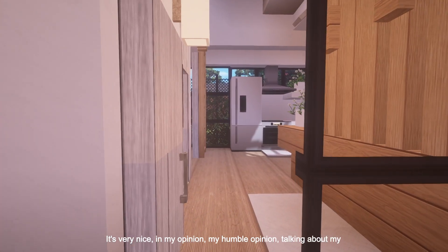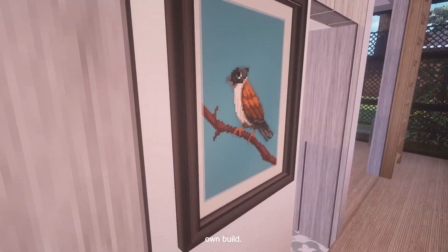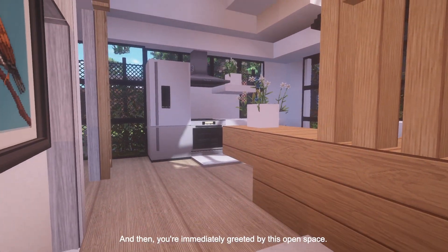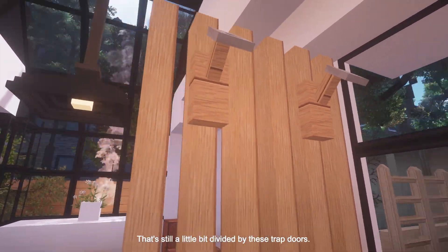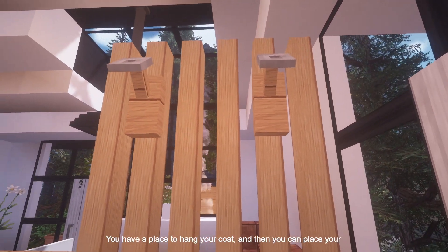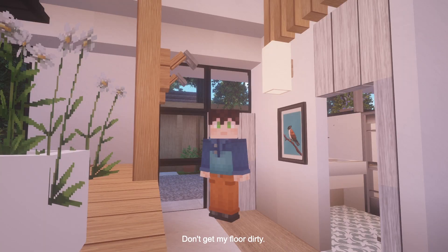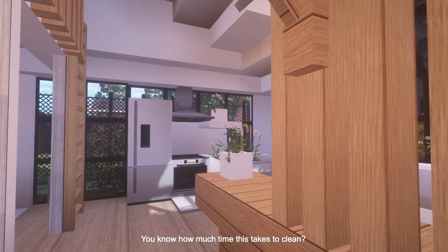This is the front entrance. It's very nice, in my humble opinion. You come in your front door, close that door, and you're immediately greeted by this open space — still a little bit divided by these trap doors. You have a place to hang your coat, and then you can place your shoes right here. Don't get my floor dirty — take your shoes off, don't track mud through my house.